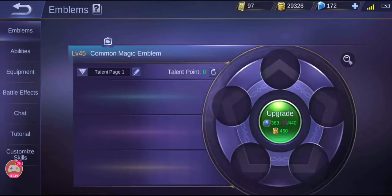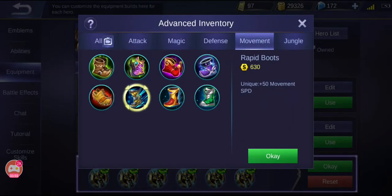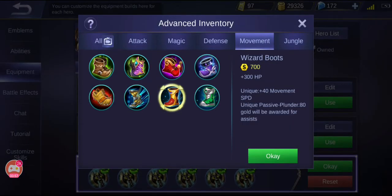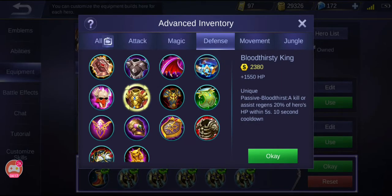Now we start with his equipment. For boots, I always go for Wizard Boots for tank because each assist comes with 80 gold. Tanks normally get 10 or more assists per game, giving you 800 gold which is very worth it. As I said, his first skill is very strong — that along with his passive is mainly what makes him so strong. So you want to reduce that 6-second cooldown even more, meaning we go for as much cooldown reduction as fast as possible.